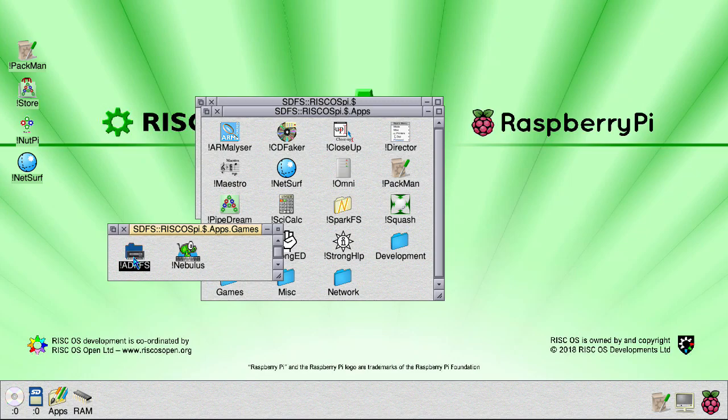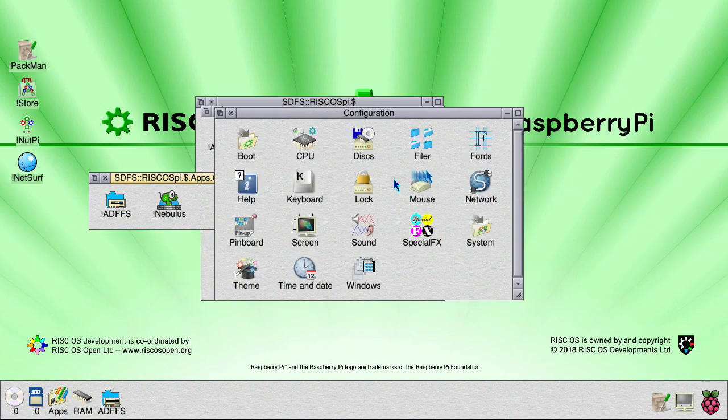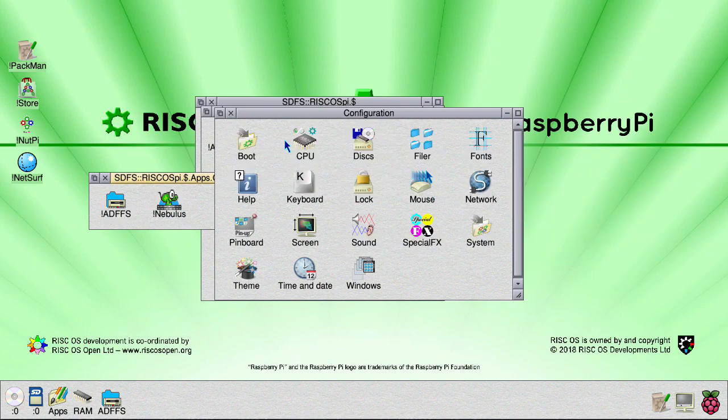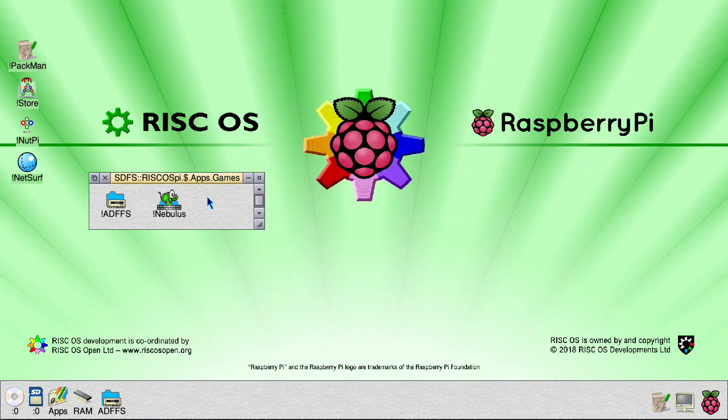Now you could manually run ADFFS before you run the game, but a far better option is to make it auto run when you boot up. Middle click on the Pi icon, select configure, select boot, select run, drag ADFFS across, click set, then set again. Now every time you boot up, ADFFS will be down the bottom there already. Then it is just a case of running the games you want to play.